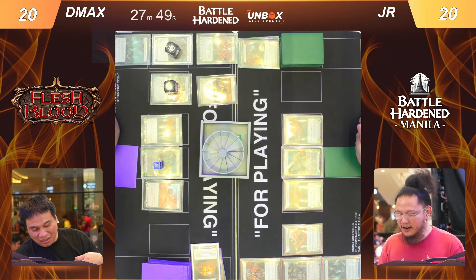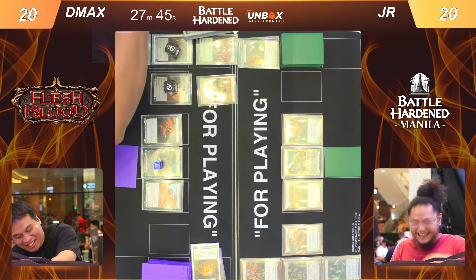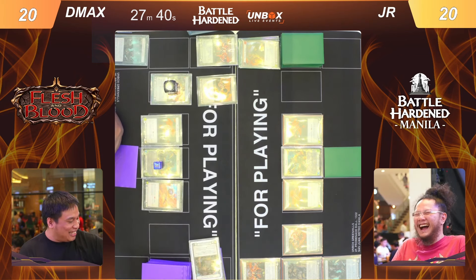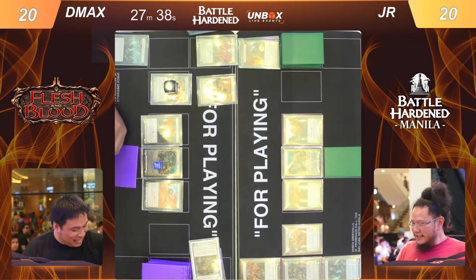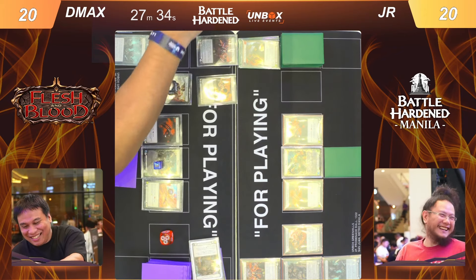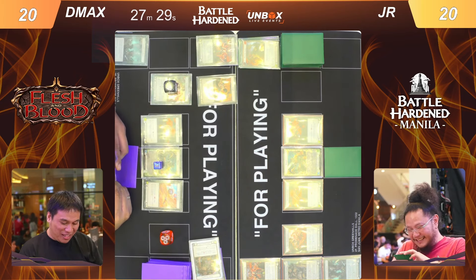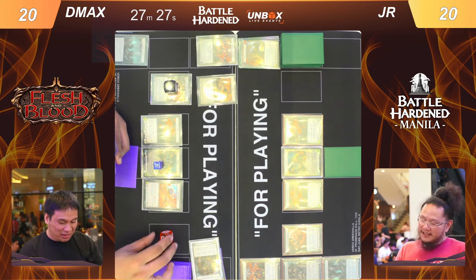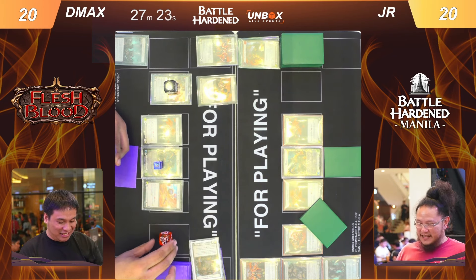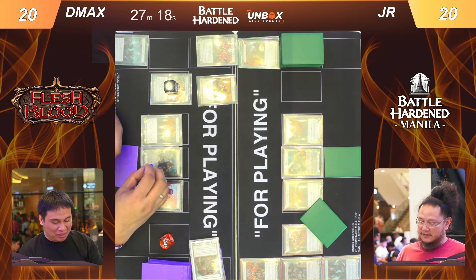He seems to be rolling again — there's another six. He has rolled double sixes on his chest and his scales! Now he has three resources and three action points. You can only see JR's dismay as he's going to face a very big turn from D Max. I believe that dice roller only rolls sixes. I think that dice roller is too OP.